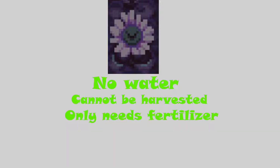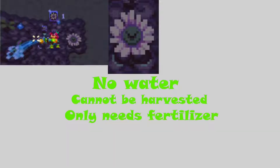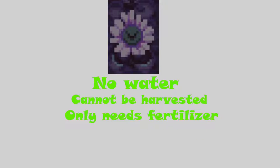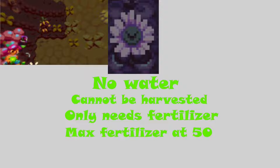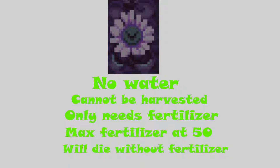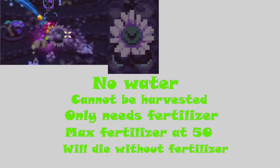The next unique crop is the sunflower. The sunflower, unlike any other crop in the game, does not require water. It also cannot be harvested. The sunflower uses fertilizer to both grow and make money — when you plant a sunflower and give it fertilizer, it'll give you some cashews back. There is a maximum of 50 fertilizer you can give it. If you plant it without giving it any fertilizer at all, it'll just die.